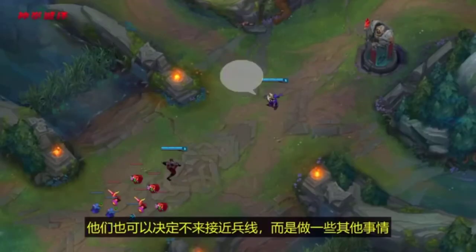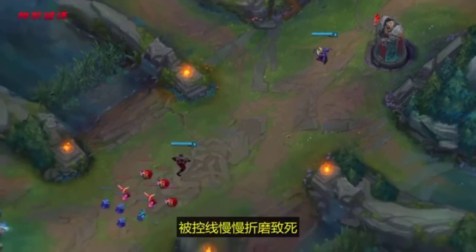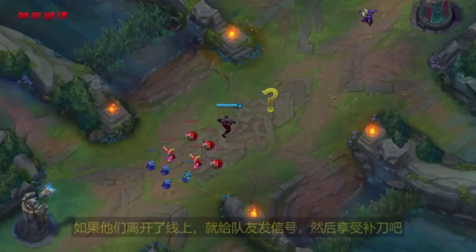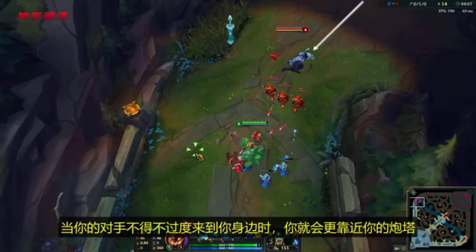They could also decide not to overextend, and instead do something else like get jungle camps, roam, or wait at the turret. Whatever they decide to do, they're losing XP and gold from the minions dying to the freeze. If they end up leaving the lane, throw up your MIA ping and kick back. On the other side of the coin, if you find yourself behind, you can use a freeze to mitigate your deficit.